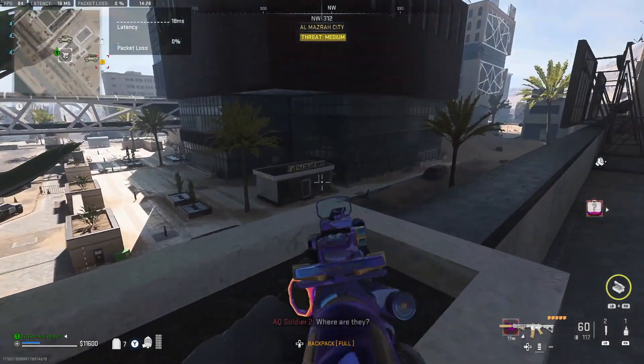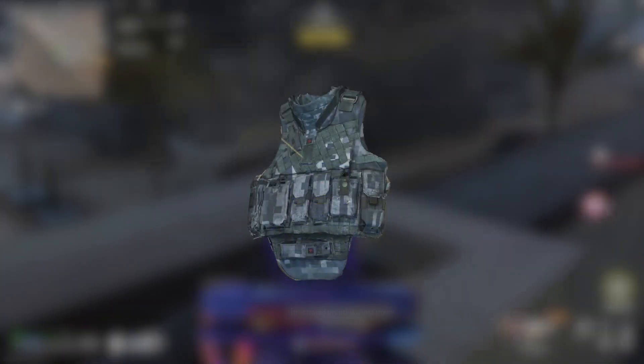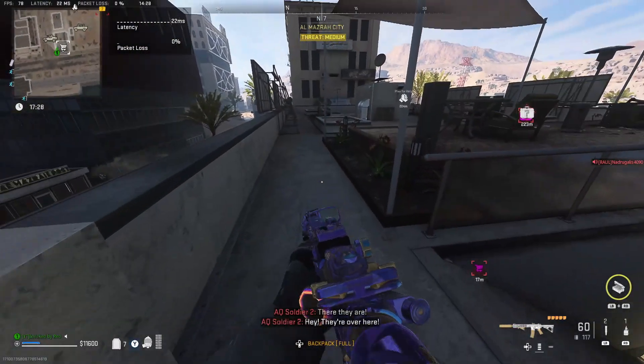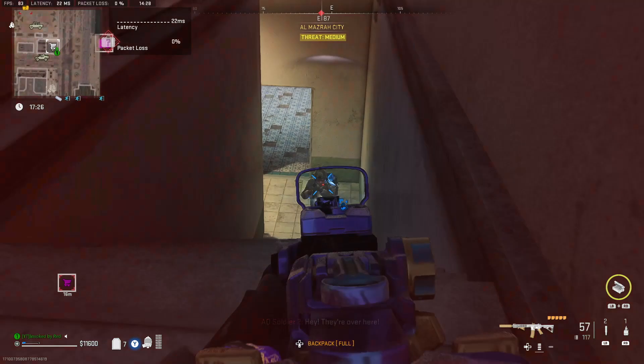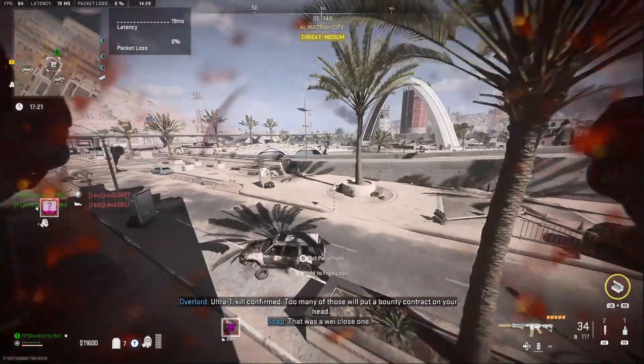Hello guys, today I want to show you how you can get a super easy stealth vest on Almasra. Unless something's changed since I last checked, you can only barter for a stealth vest on Almasra — none of the other maps allow this. I have no idea why that is, but you're just going to have to go into Almasra for a stealth.